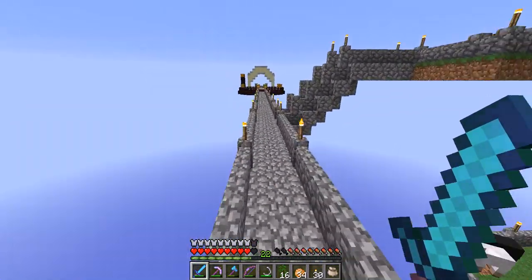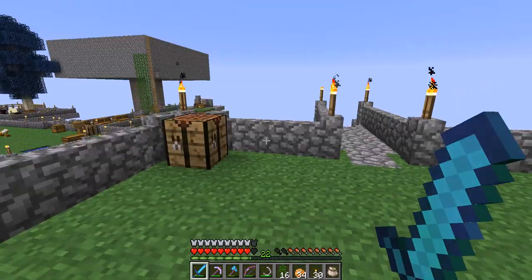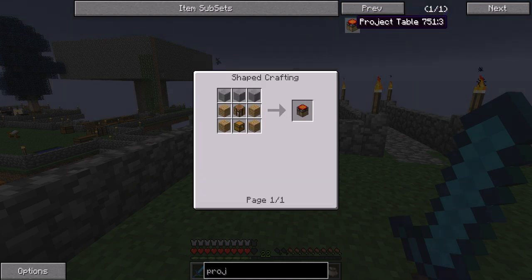So I set up a nice little platform here where I'm going to show this. First we are going to create a project table, and you can see some stone, some oak wood, a crafting table, and a chest.